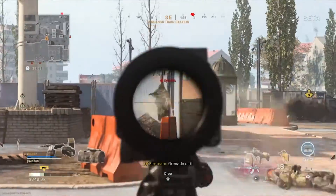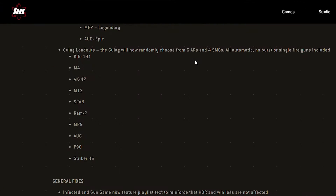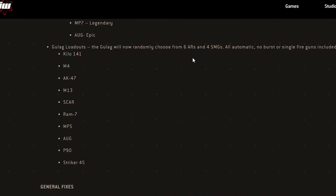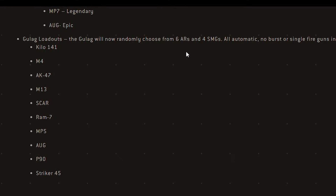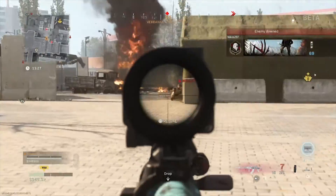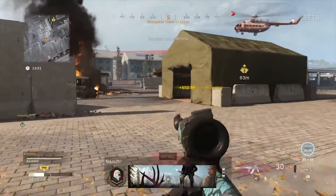The major update in this patch was done to the battle royale mode. First, the gulag gets a new layout of weapons: six assault rifles and four submachine guns — all automatic, non-burst or single-fire guns. So all the new weapons added to the gulag are automatic assault rifles and SMGs, but shotguns and pistols haven't been removed from their random selection yet.